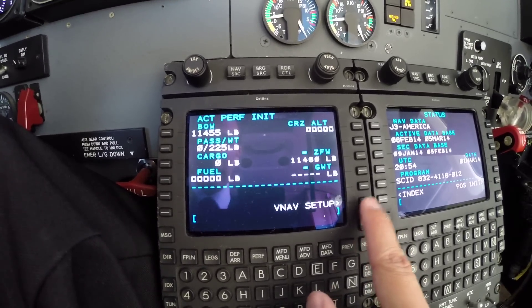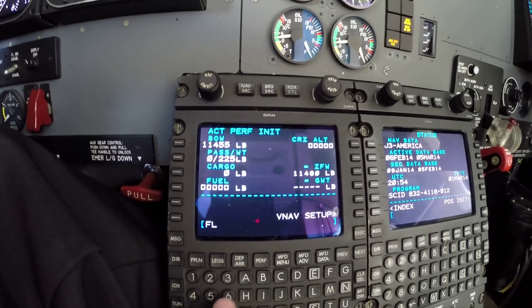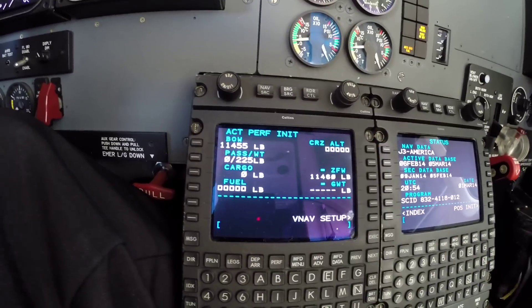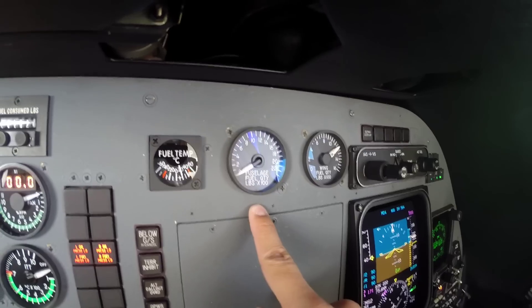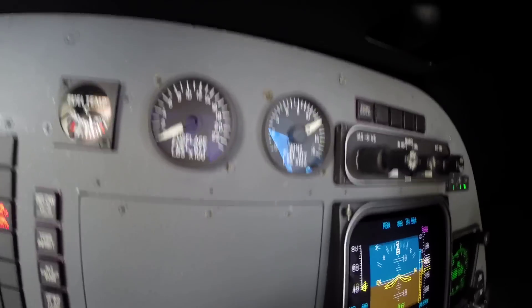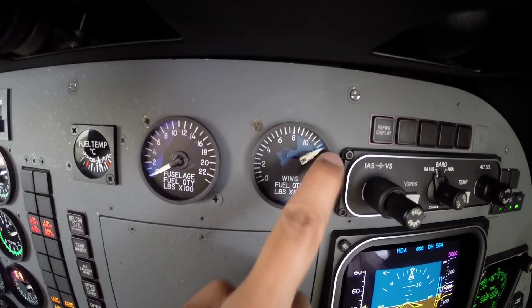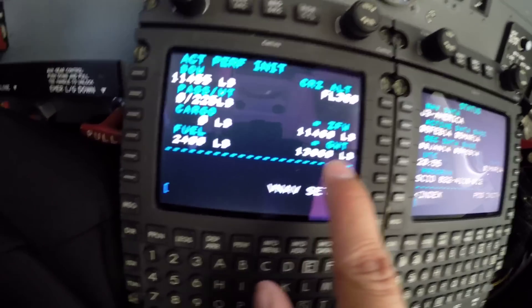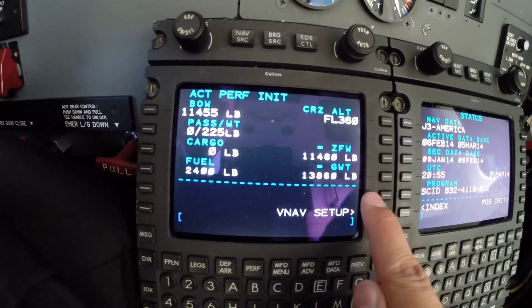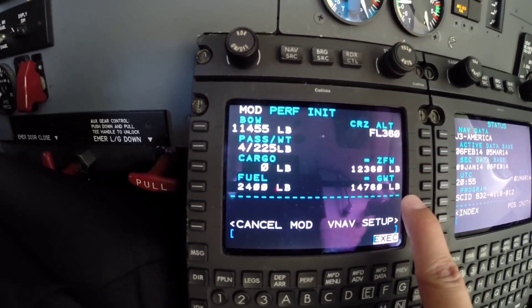Next we go to performance initialize. Here we set the aircraft weights. The cruise altitude is going to be Flight Level 360. For fuel, the fuel gauges show no fuel in the center fuselage tank, but we do have fuel in the wings — that totals about 2,400 pounds. We'll set 2,400 for fuel. It gives us a gross weight of 30.8, which is within limits. Today we're carrying four passengers — also within limits.